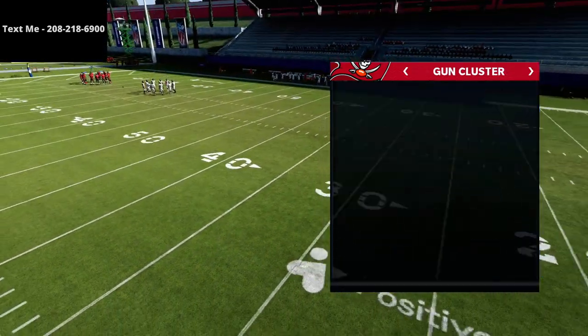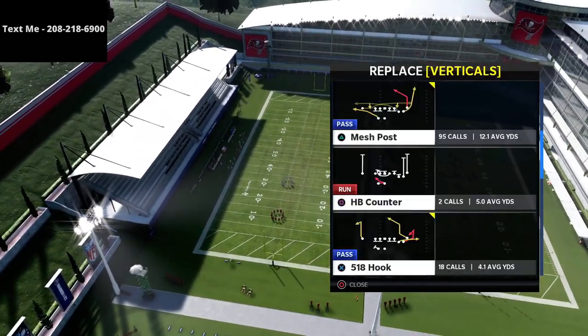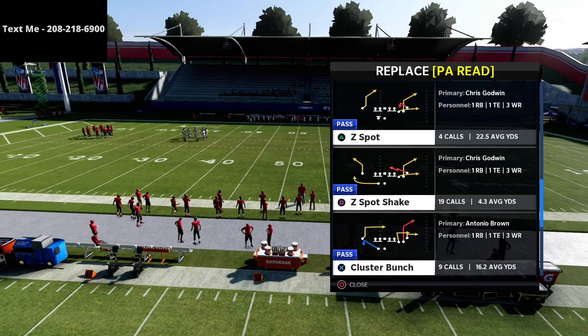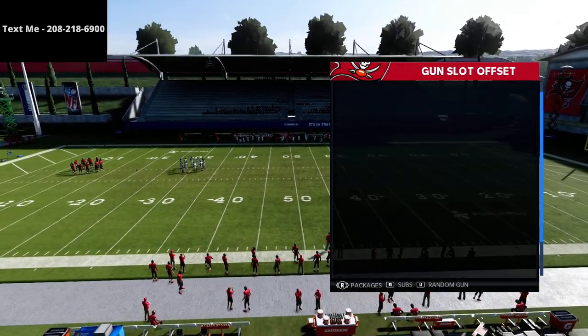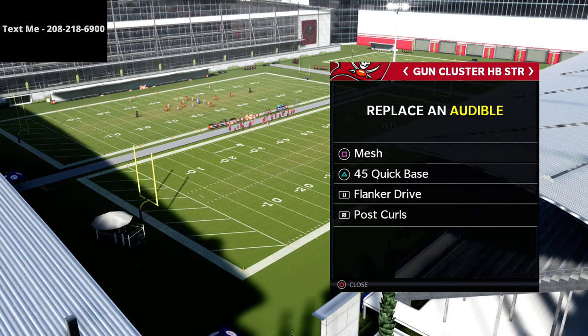An audible you want to set is the 518 hook as an audible out of the cluster. Another audible I really like is the Z spot and shake play — it's a really good concept and we're going to go over that. We're just going to talk about motions and things that you can do.